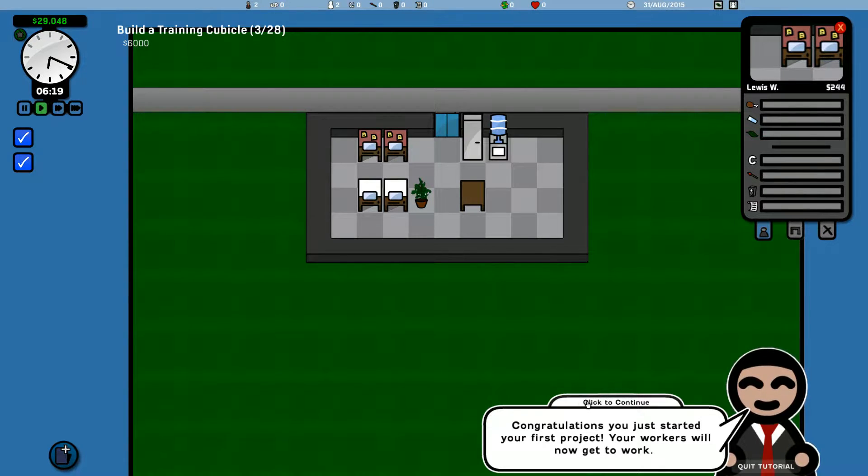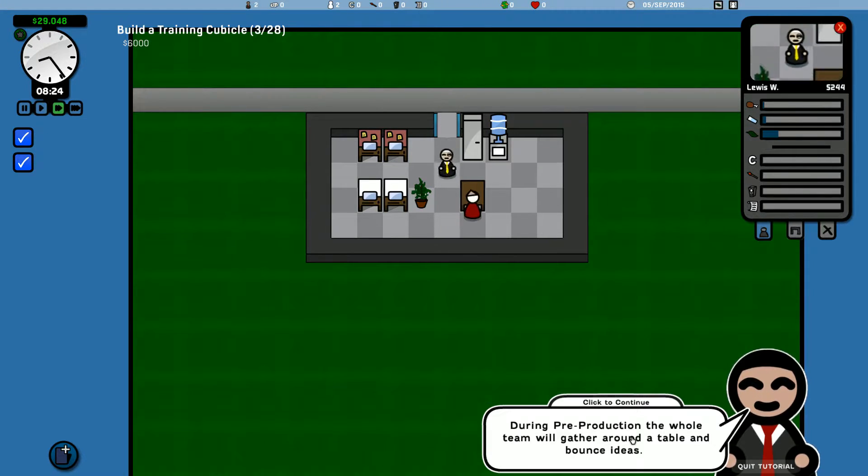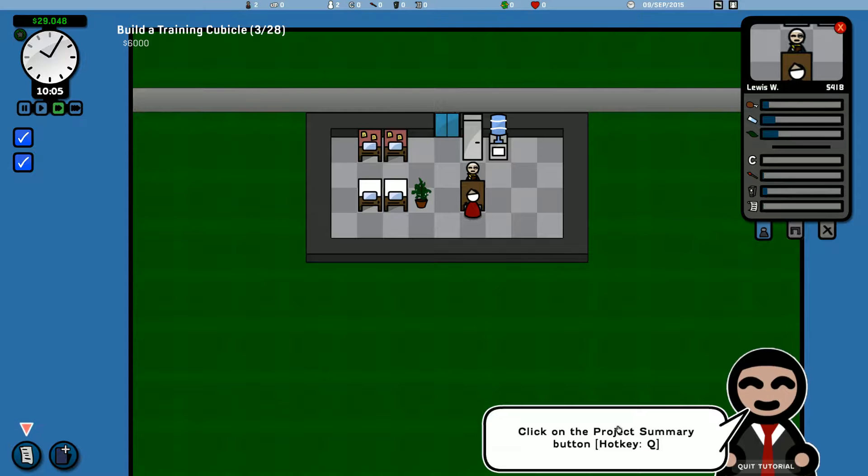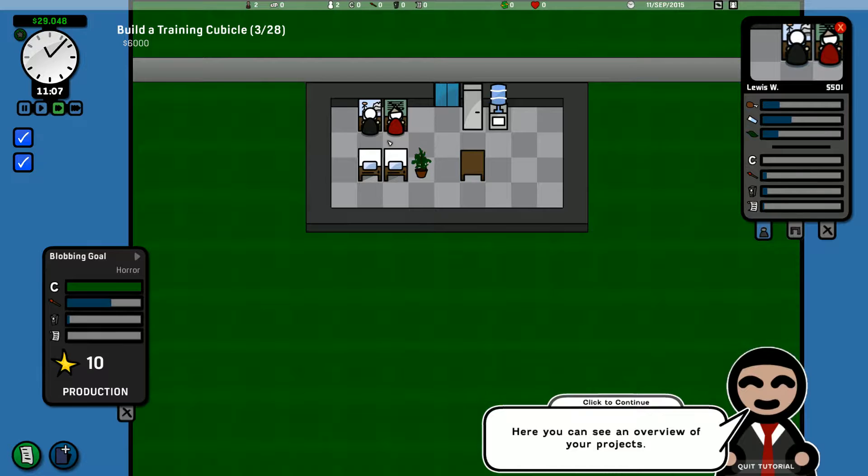I'm waiting for our workers to come in. Your workers will now get to work. Projects will have two main phases: pre-production and production. During pre-production, the whole team will gather around the table and bounce ideas. In the production phase, each team member will go to their workstation and complete their task. So we've done the pre-production — look at us go! Here's our project coming along. We've finished the coding and the art.